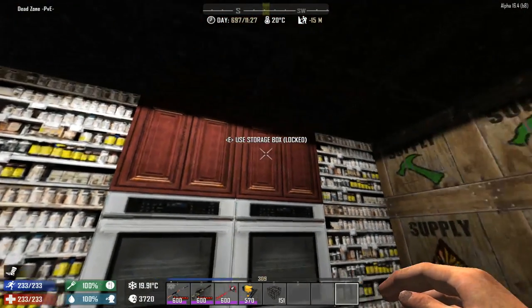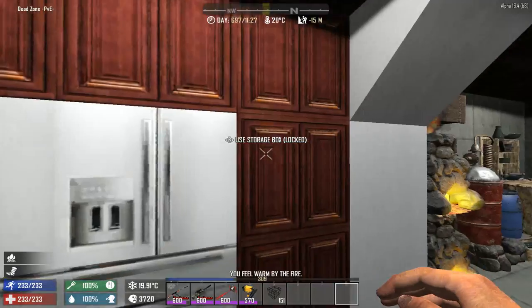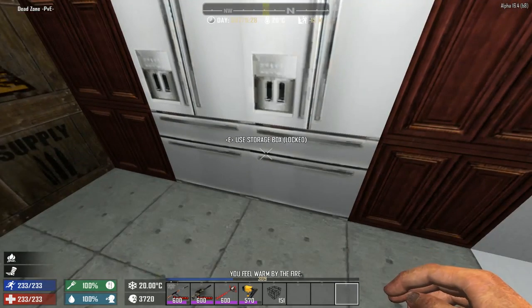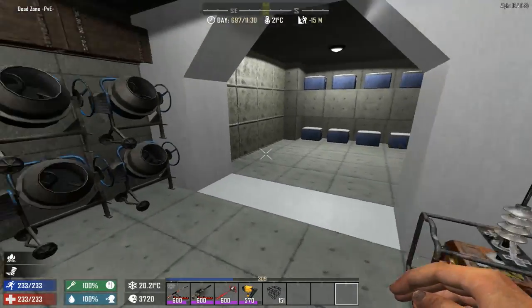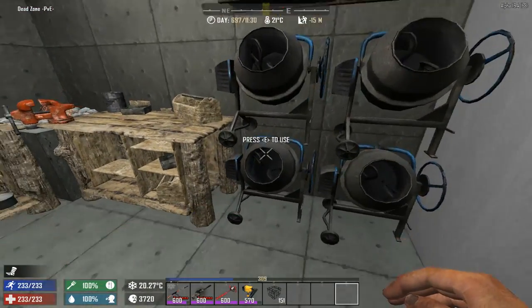I have my cooking place here — my ovens, which are amazing and also fit with these storage grates. I have my fridges here, which are actually not fridges, but you get the idea. Then we have my crafting area.